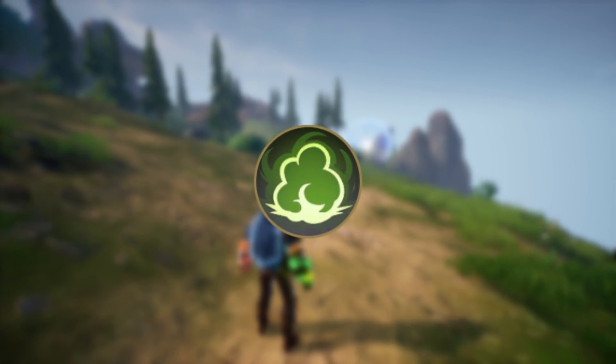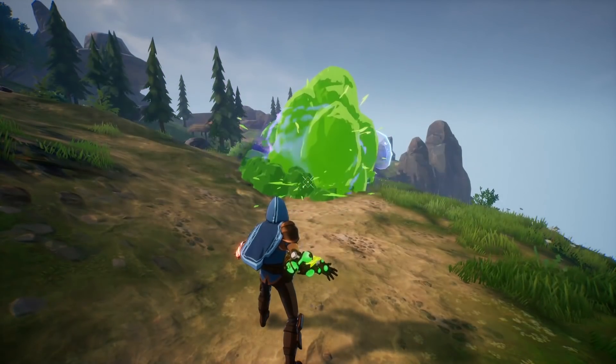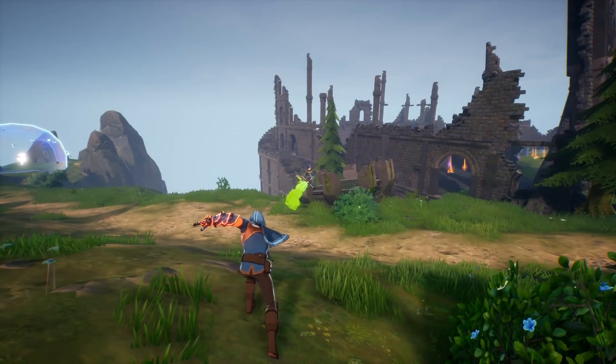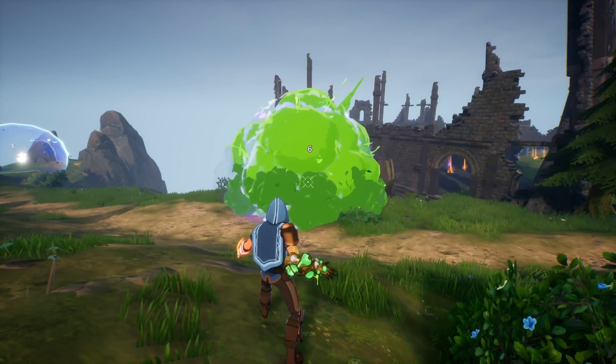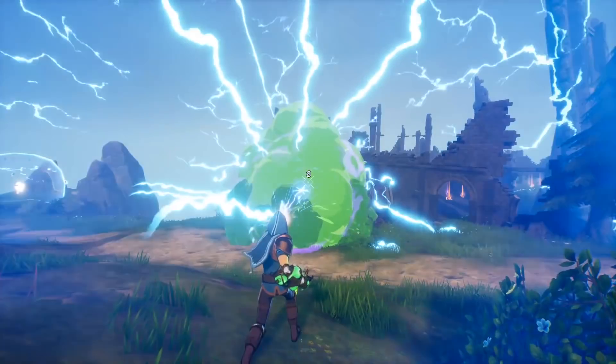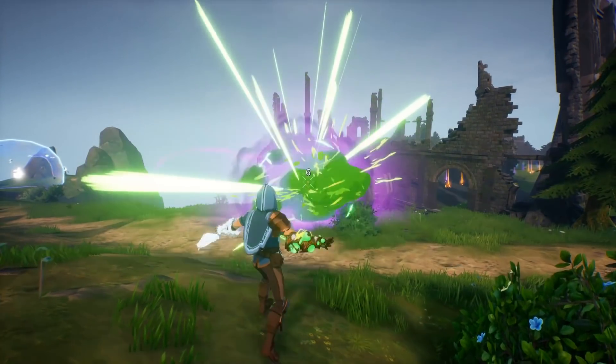The sorcery Toxic Cloud is a projectile which you can throw and expands into a cloud on impact with terrain. The cloud damages players which also applies corrosion and is very effective to use for elemental interactions or even to use as momentary cover from incoming shots.